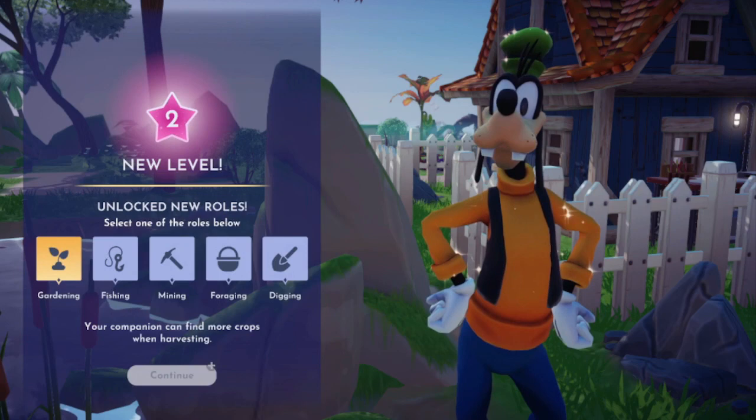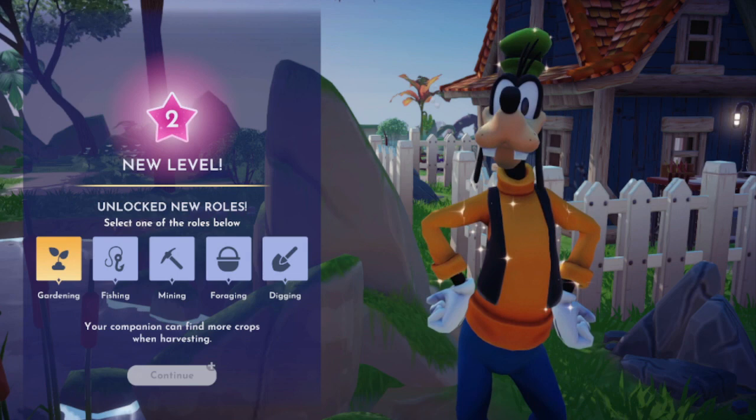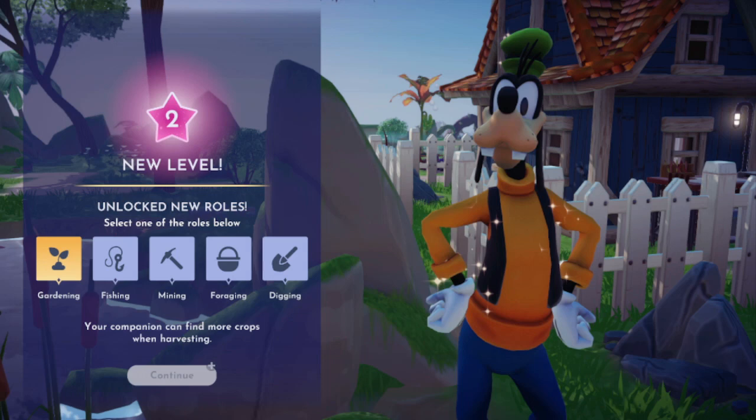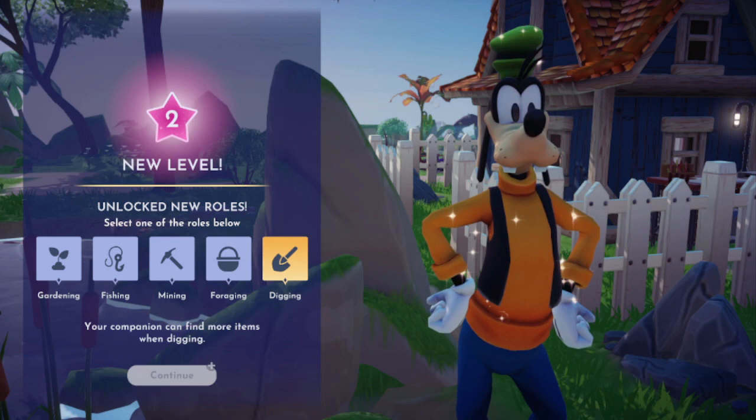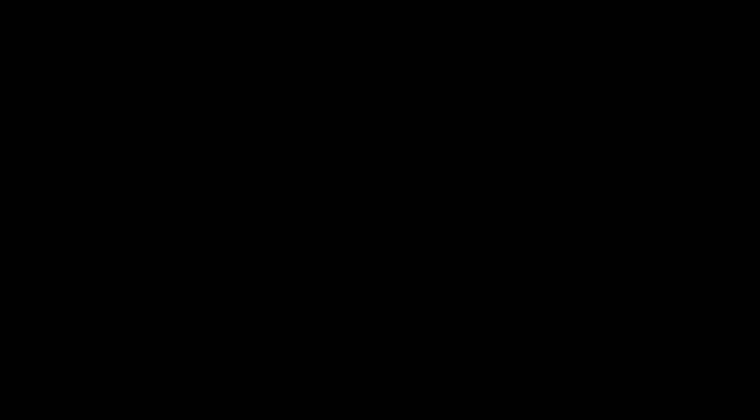Unlocked new rules — select one of the following rules below. Your companion can find more crops when harvesting, more minerals when mining, or more fish when fishing. I think I'm going to do the mining one because minerals are kind of important. Actually, this is interesting — I'm gonna do this one. Let's do it!